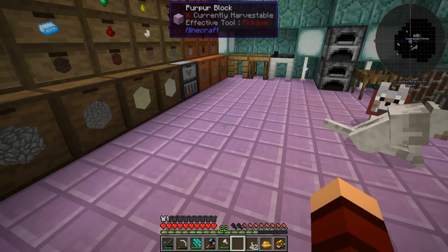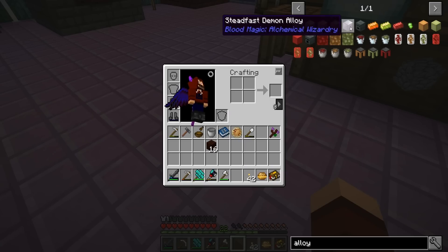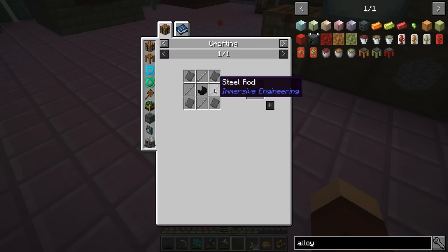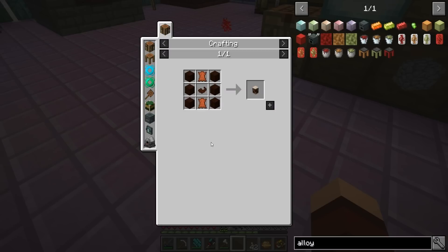If any of you guys know please let me know because I am kind of hurting for power. All right, so the alloy smelter is what we're working on next - we're going to need to get ourselves an iron casing, so we need eight total plates.